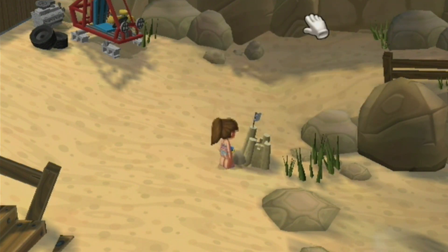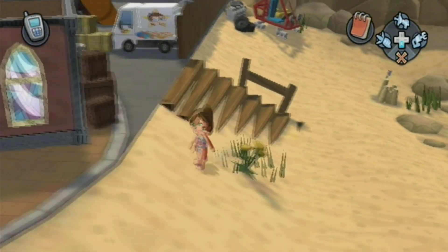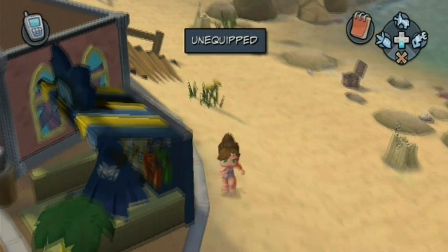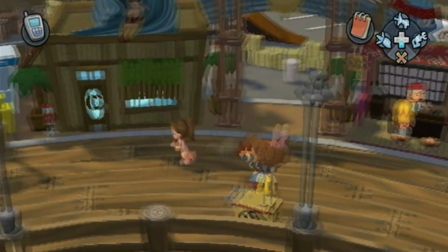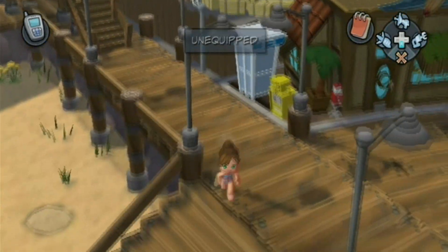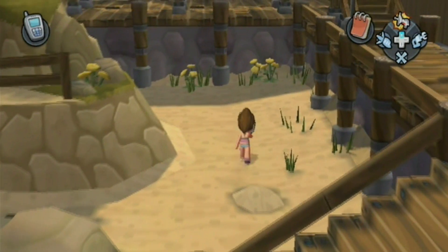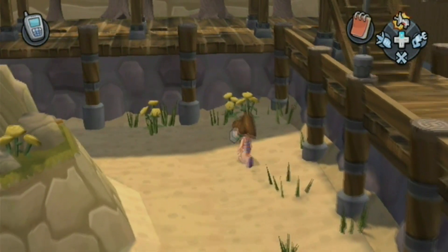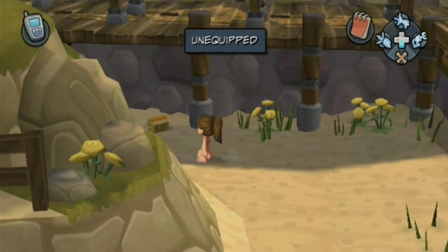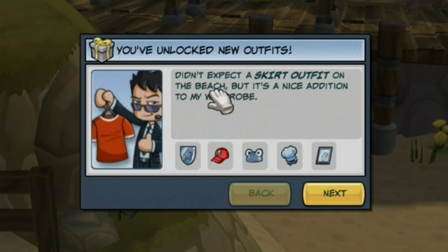We're stuck building a sandcastle. I don't really know what this means. Maybe I have to go where the phone booth is — that one probably makes sense. Or not. Let's go here. Nothing. A treasure chest! Let's see what's here — purple smoke, always a good thing. A skirt outfit on the beach.